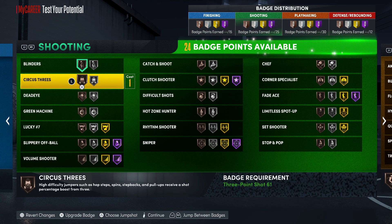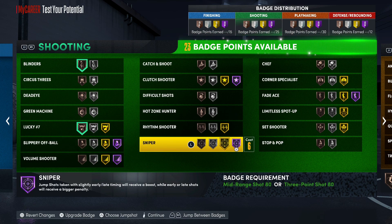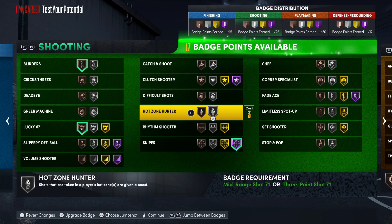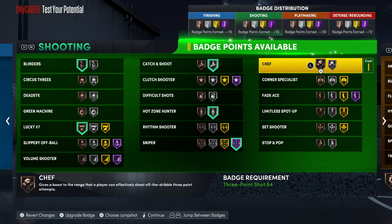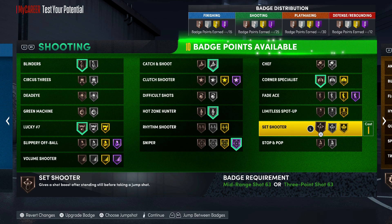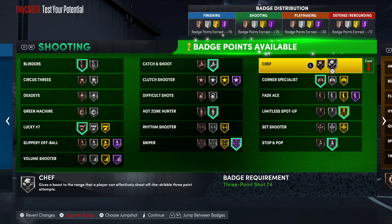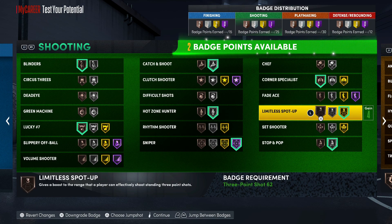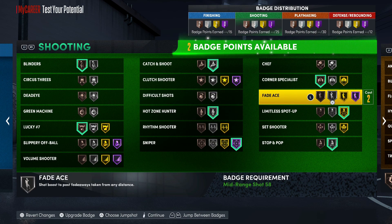For shooting badges we're gonna go Bronze Blinders, Lucky Seven, Sniper Hall of Fame, Silver High Zone Hunter, Catch and Shoot Corner — you really got enough shooting badges. Silver Stop and Pop, and you could throw Gold on this build. Go with Bronze Chef.